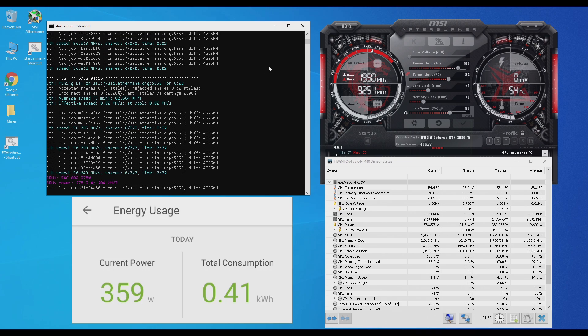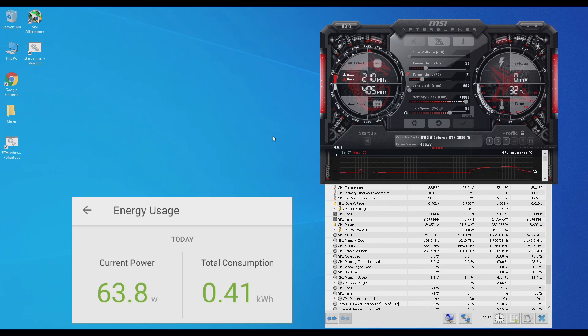Let's go ahead and close this and do some overclocking. The best overclock efficiency settings I tested on my RTX 3080 Ti: power limit at 50, core at negative 502, and memory at plus 1500. But first I'm going to put the power limit at 100 so you can see the hash rates drop.